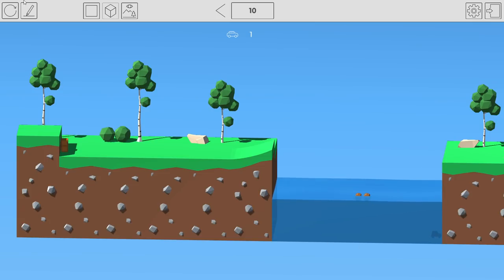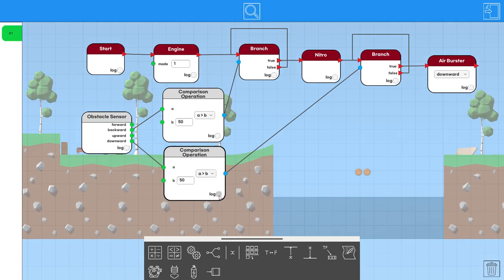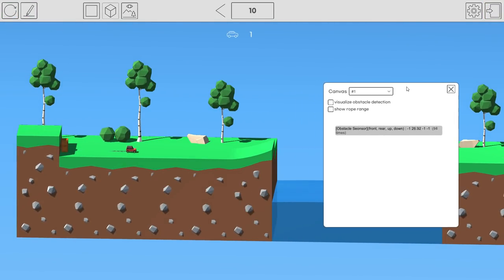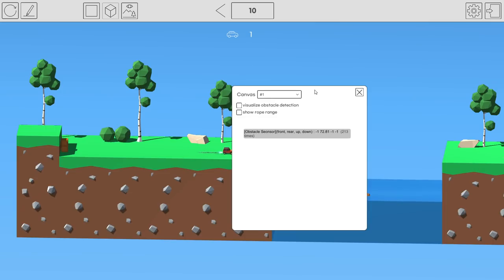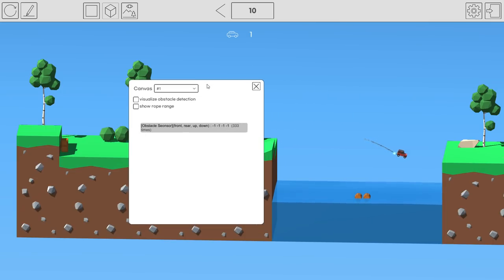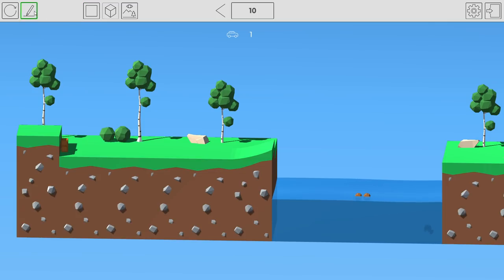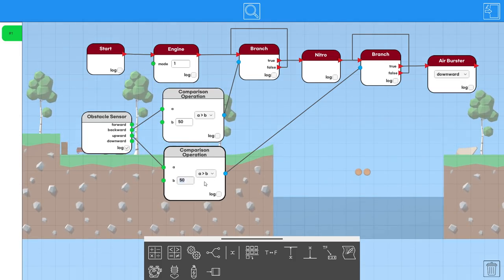Let's log the sensor output to see what values we're actually dealing with. After watching the output it looks like 50 is a good threshold for the backward sensor. For the downward sensor it's only outputting around 26, so let's change that condition to greater than 10.